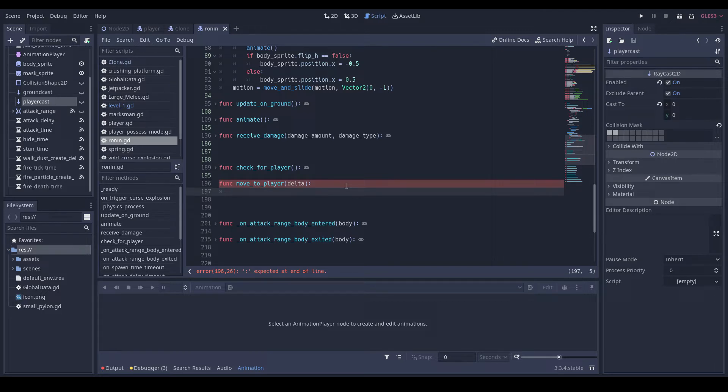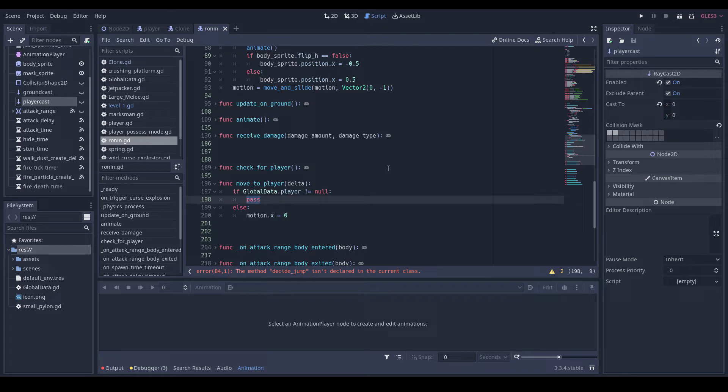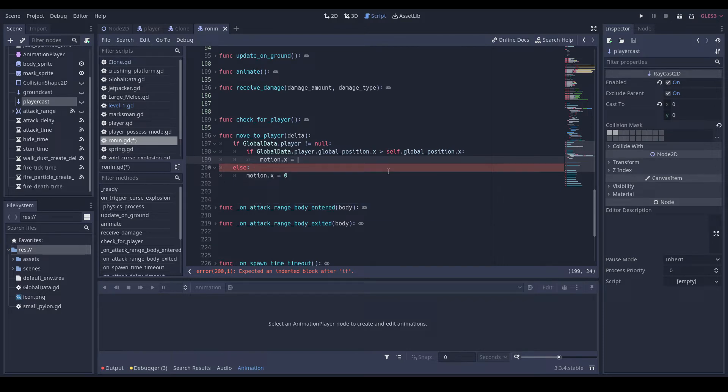Okay, so now we can do: if global_data dot player is not equal to null, pass; else motion dot x is equal to zero. If global_data dot player dot global_position dot x is bigger than self dot global_position dot x, then motion dot x is equal to speed times delta times 10.